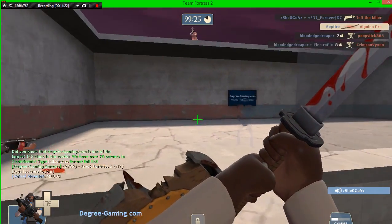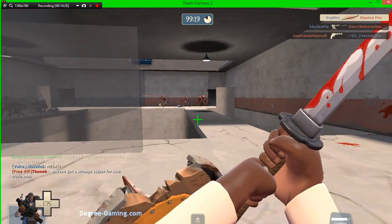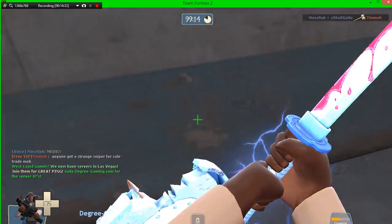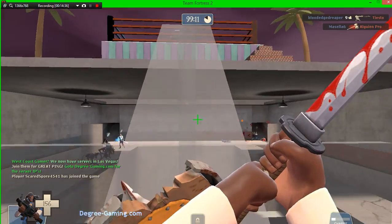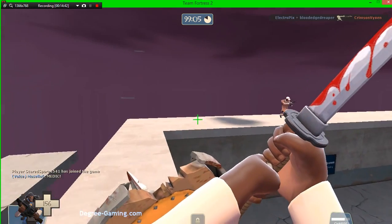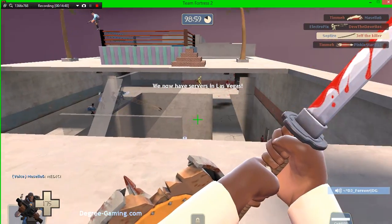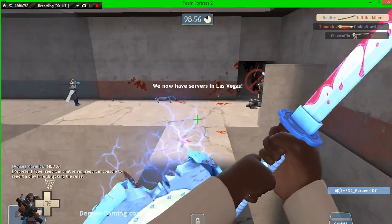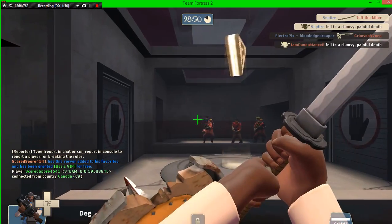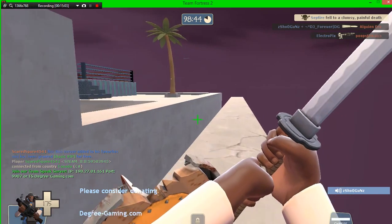That's really all you can do with it. Can you even use the Base Jumper when you're charging? What is the use of the Base Jumper as a Demo Knight? I guess you can fly through the air like that, but you really have no control. It's a cool feature, but it's not really what you want for Demo Knight.